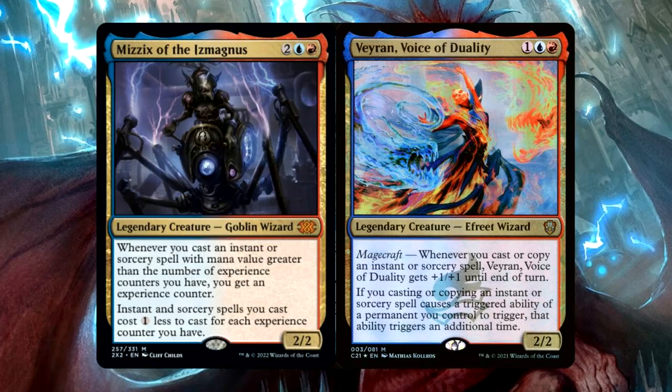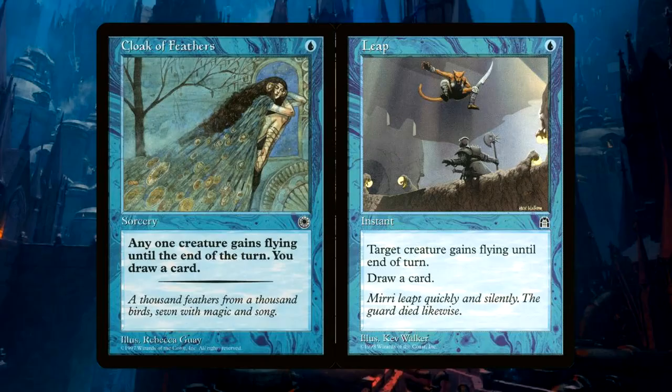I initially tried building this as a traditional spell slinger deck with the usual payoffs. I quickly learned that this card requires specific build-around cards that wouldn't normally show up in a Mizzix of the Ismagnus deck or a Veyran deck. So Najal wants to attack but doesn't have any haste or any evasion whatsoever.